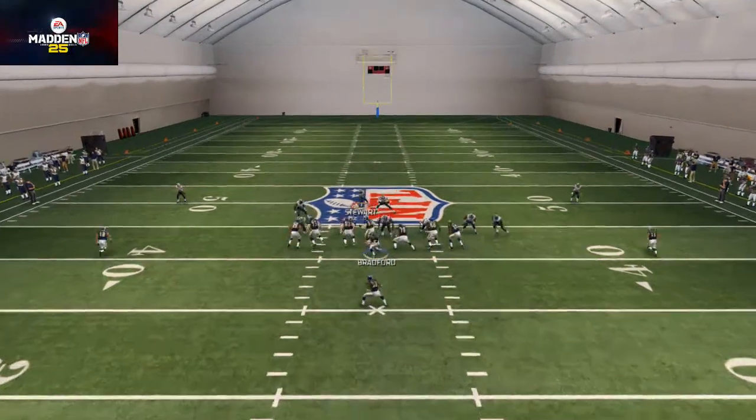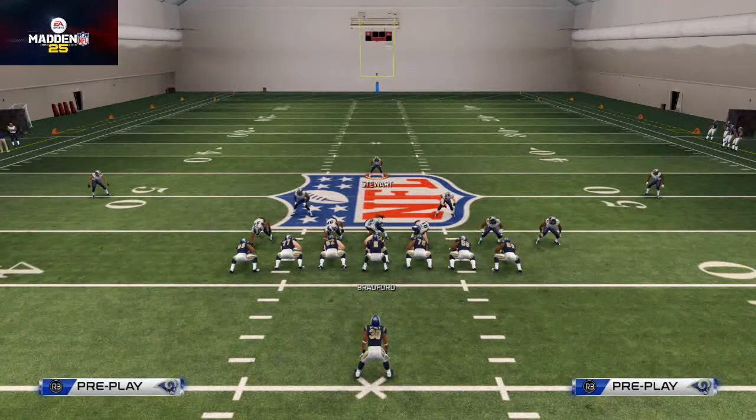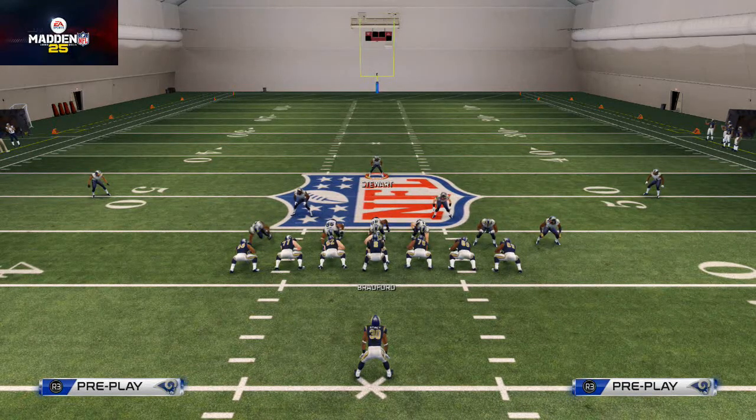You could also spread your linebackers — it brings the middle linebacker over to eat up a blocker or two and force you into the backfield to stop it. Those are the basic concepts for how I like to stop the run in Madden 25 from the 4-6 Bear Man Cover 1: base the line, spread your defensive line, pass commit, and drop that safety into a flat zone to handle outside runs. If you have suggestions for stopping the run, leave them in the comments — this is my basic run defense and I hope it's beneficial.